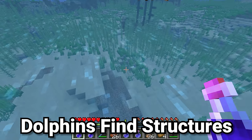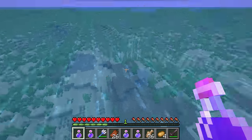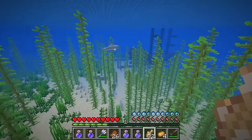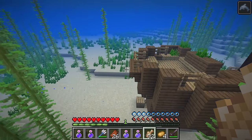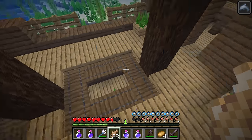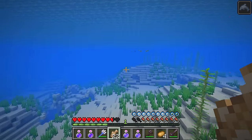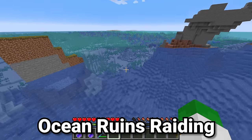Shipwrecks, buried treasure, and ocean ruins all contain loot chests. The absolute best tip for finding them: if you find a dolphin while underwater, feed it by right-clicking with either salmon or cod. You'll notice it gets particles and starts moving away. If you follow that dolphin it will eventually lead you to a treasure-bearing structure. The only problem is they will sometimes lead you to structures you've already raided, so it's better to find a new dolphin far away. Still, it's an incredibly useful technique and really is the main use of the dolphin.